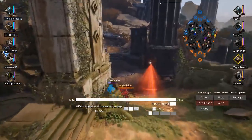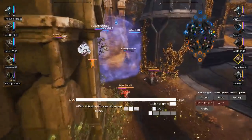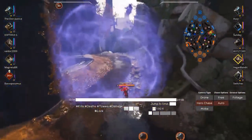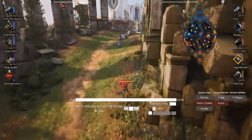Jungle comes in for the gank. Mid rotates — easy. Not really fair on him. His team's doing a pretty poor job at helping him out.